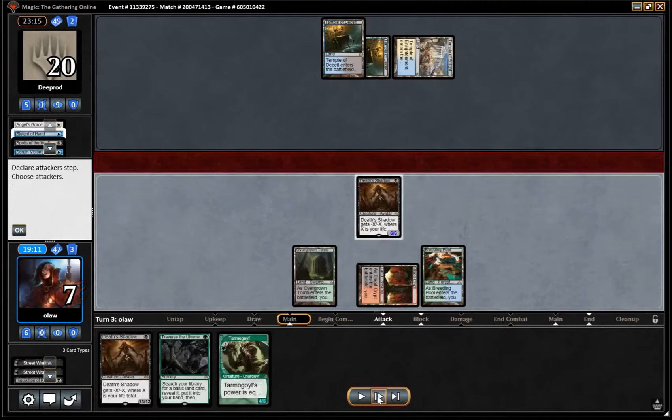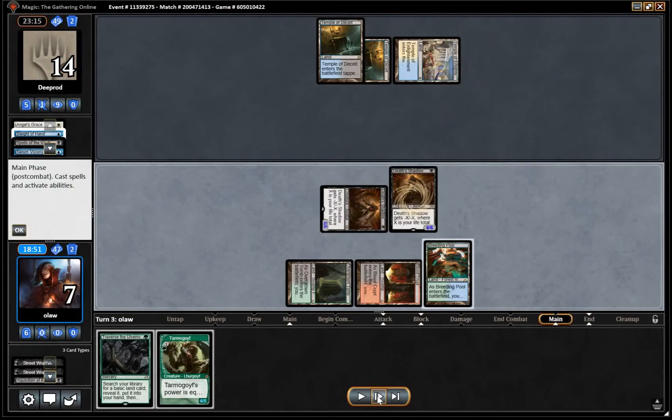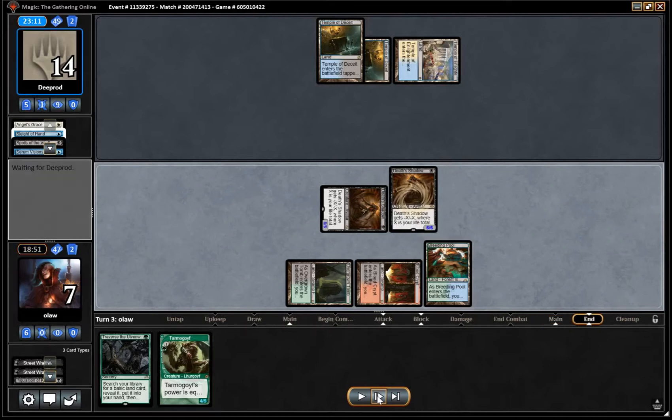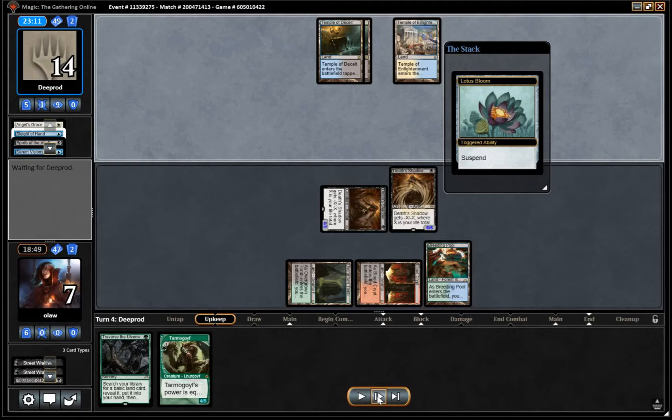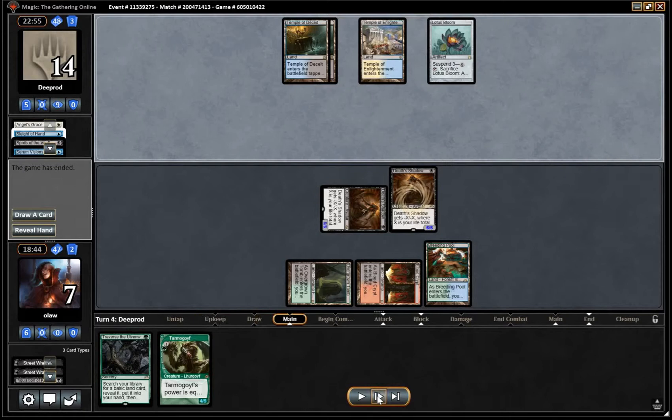I think either way we're looking like we're going to be winning this game fairly shortly. Attack for six with Death's Shadow, playing another Death's Shadow. We could have traversed and found a Street Wraith or another Death's Shadow, but I don't think that really does anything. Our opponent gets a Lotus Bloom for their turn but doesn't have anything to pair it with. Obviously our opponent's got Lightning Storm and a land, so we would have had to draw something pretty impressive to win through there. That wraps up game one for us. Drawing plenty of hand disruption was very useful, and we also got all our threats — we had a threat-heavy hand anyway, so that works out really nicely.